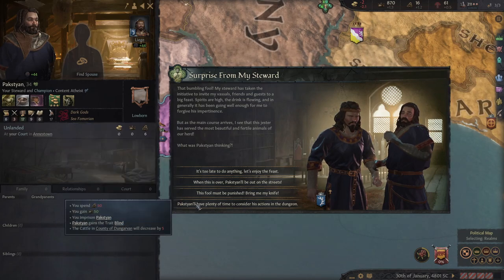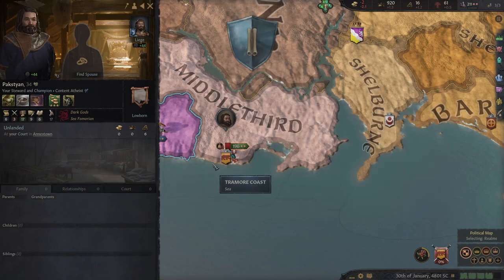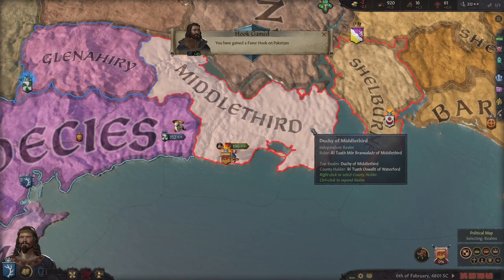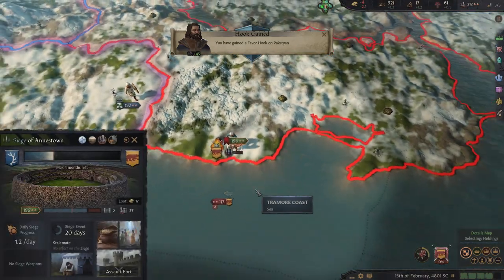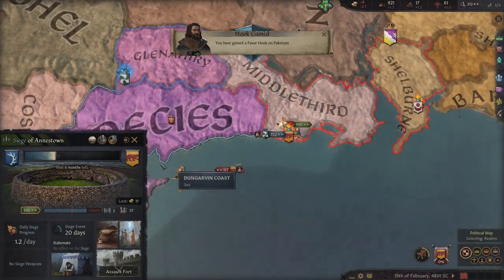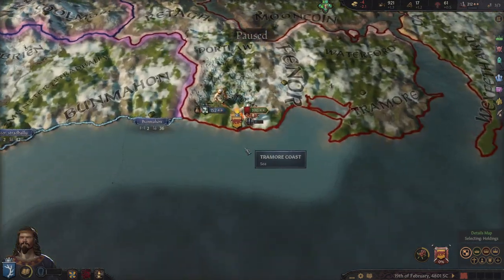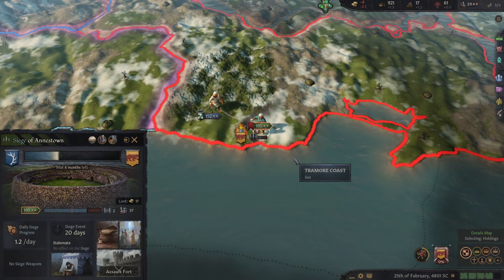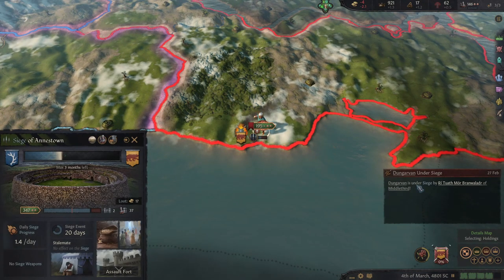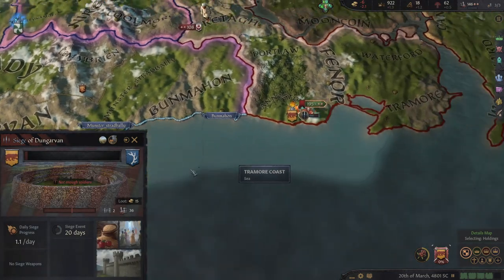So cool. He's gone on a boat for some reason — fair enough, you do you. We're getting to his capital. He's sieging that but he doesn't have enough soldiers anyway. So I just married my daughter off — there we are. He's sieging it, but that's fine.